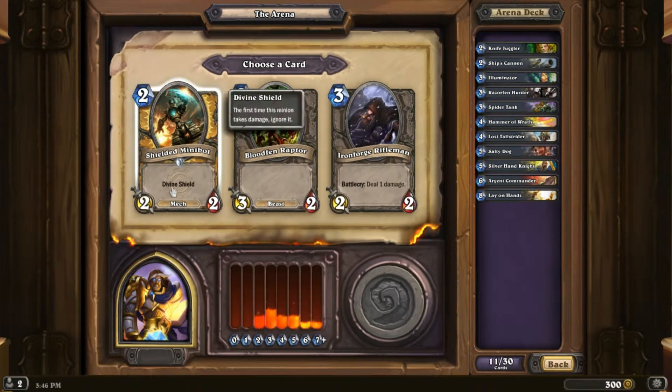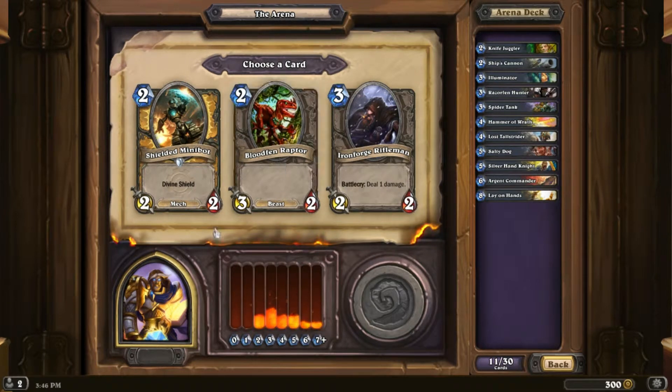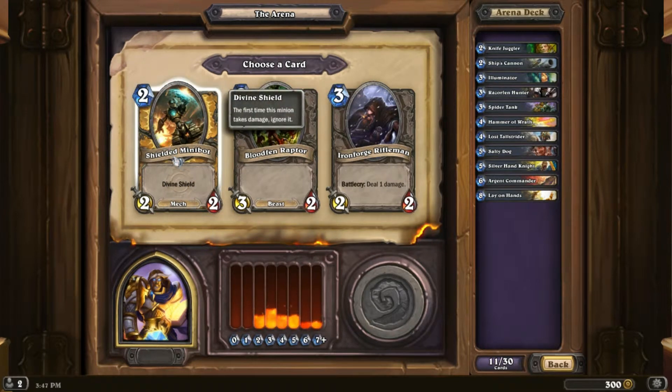Shielded Minibot is amazing. Bloodfen Raptor is very standard, but a 2/2 with Divine Shield — this guy will probably kill two cards in the early game.